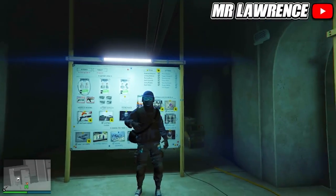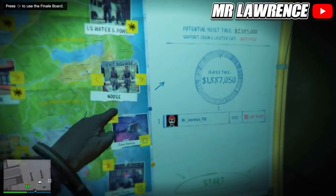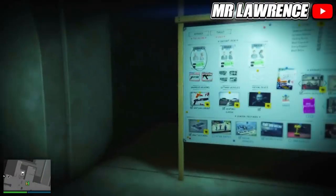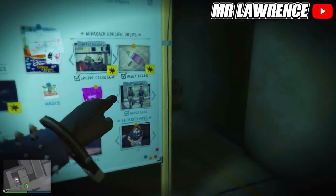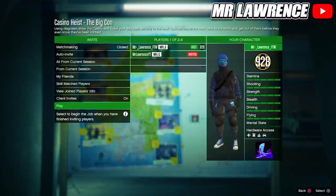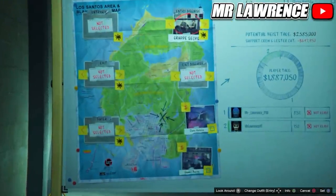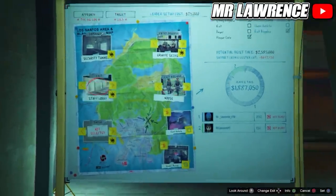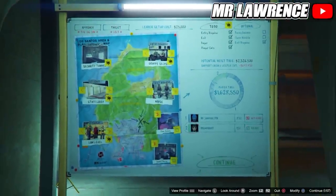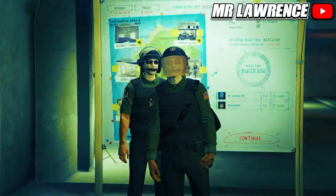Now I will show you how to get the newest outfit for all platforms. First you will need to have the final of the Diamond Casino Heist. It doesn't matter which target or approach you have, just make sure you have done the newest outfit prep. Then invite a friend and start the final. All the options don't matter, just make sure you select NOOSE for your exit disguise. The most important part is that you do this heist completely sneaky, otherwise the NOOSE outfits won't spawn. Now ready up and I will be back when I'm at the casino.